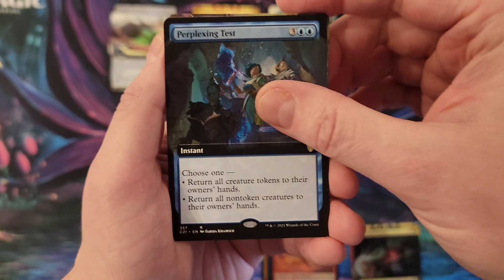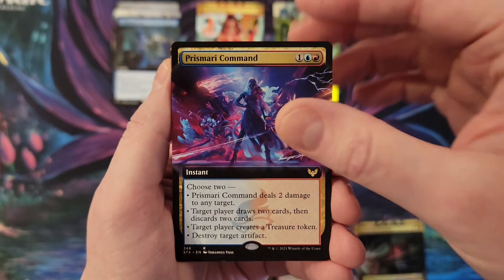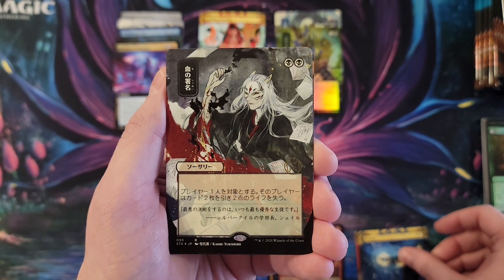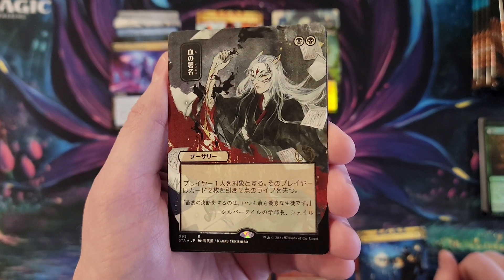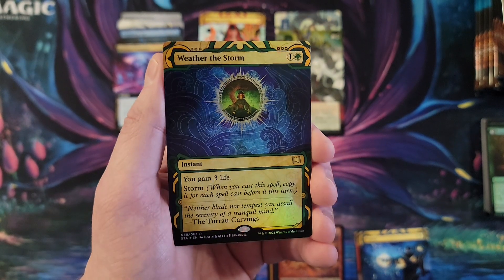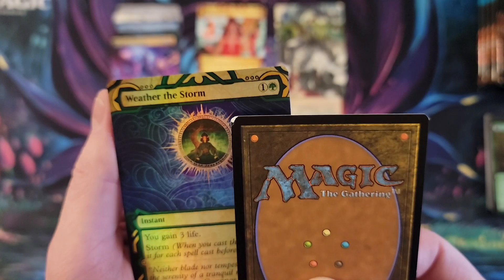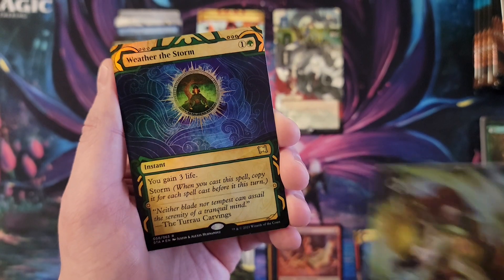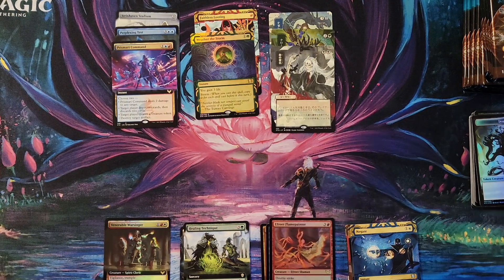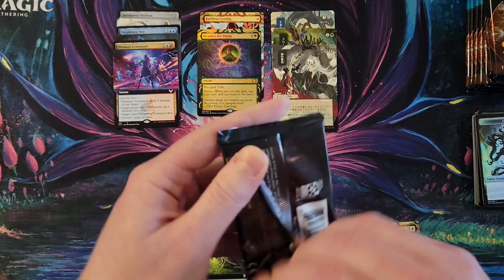Perplexing Test — that is a cool one. Prismari Command, sweet pull. Negate. Sign in Blood. Snakeskin Veil and Weather the Storm — though this Snakeskin Veil is damaged, yeah I felt it with the back of my hand, that's rough. So far nothing particularly spicy; I guess the Prismari Command is pretty good.